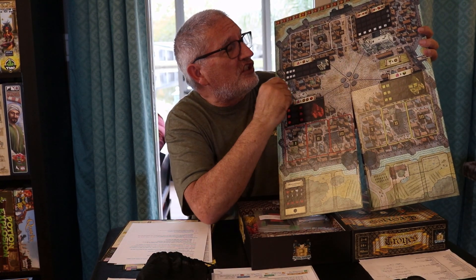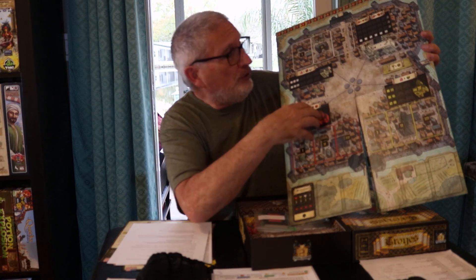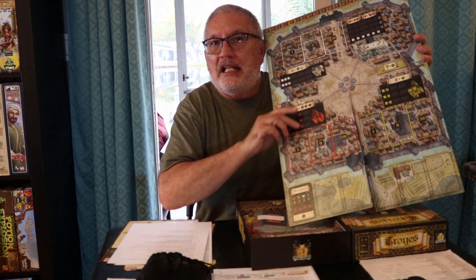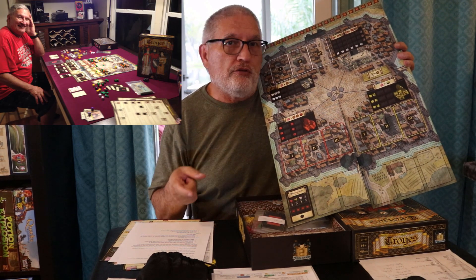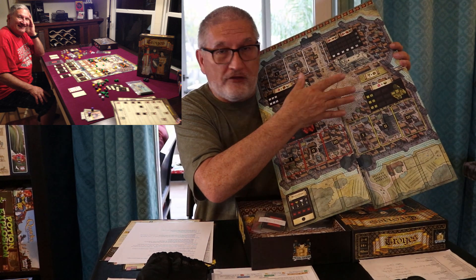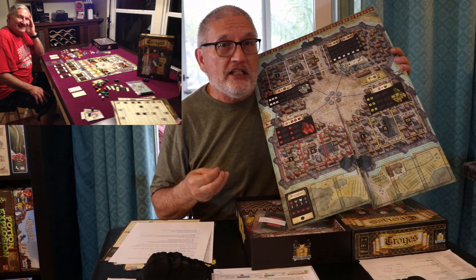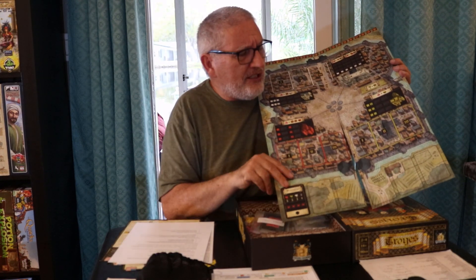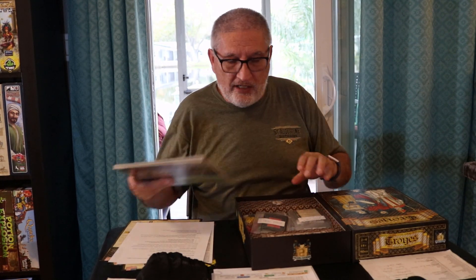The main board has quadrants of the city — military, cathedral, money — and depending on how many meeples you have in each area, you roll that many dice. The beautiful thing about TWA is that those dice are open to everyone. If your opponent rolls dice you need, you can take them by paying a cost. In a two-player game there's a dummy player whose dice you can also take. Event cards must be resolved before anything else.